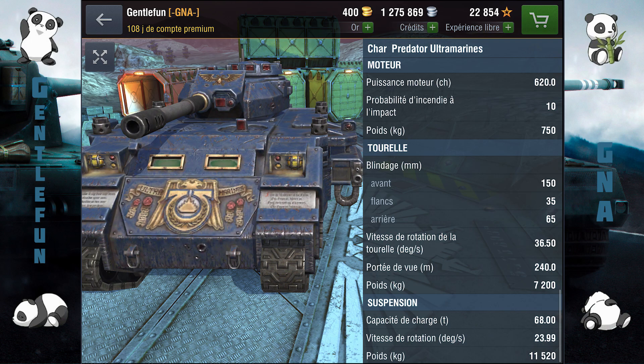Donc c'est assez pataud, comme je vous l'ai dit, ça ne tourne pas et ça n'avance pas forcément très vite. Une puissance moteur de 620 chevaux pour un poids de 48,5 tonnes, donc ça fait un rapport poids-puissance de 12,8 chevaux par tonne. C'est pas forcément très bon, mais comme je vous l'ai dit, c'est très très pataud.